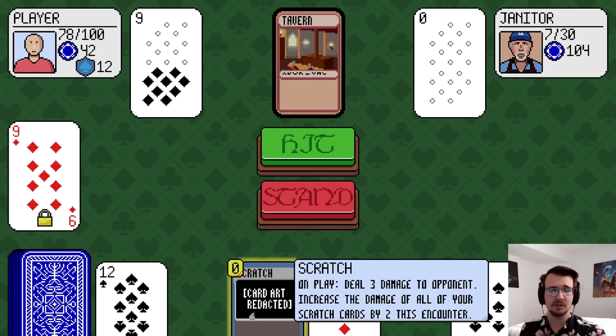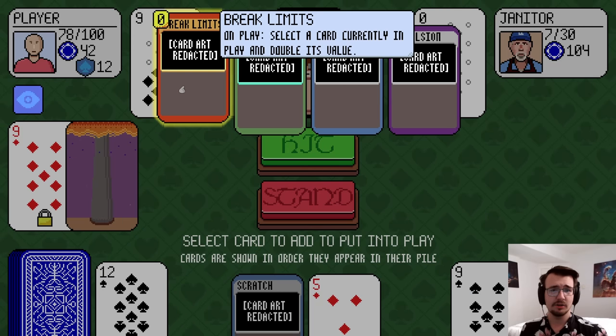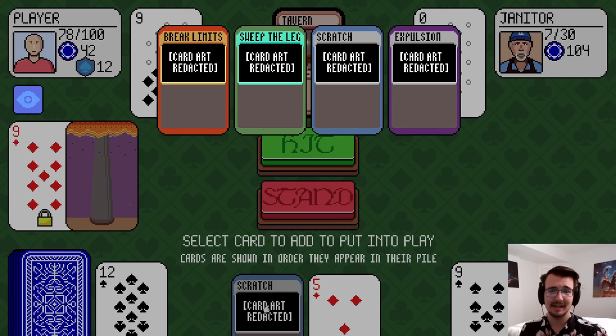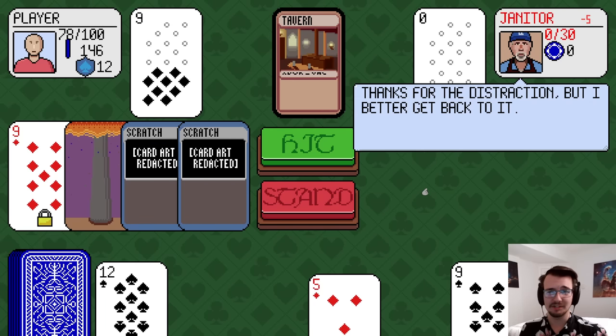The 9 stays on the field because of the card he played. Select one of four unique cards to put into play: double the value of the card currently in play, set his bust limit to 20 and mine to 22, deal 3 damage to an opponent, or increase the damage of all my scratch cards by 2 this encounter. If I play this, I could deal 3 damage and then deal more damage.